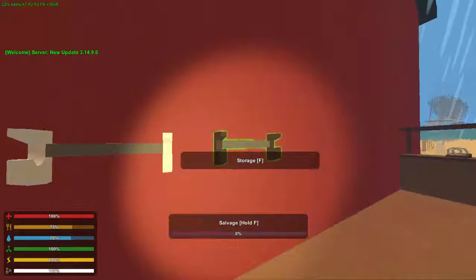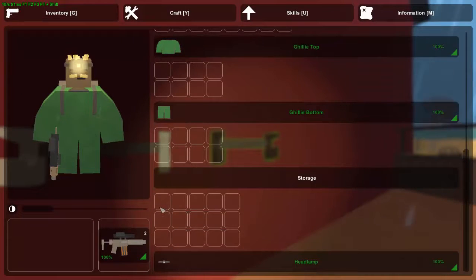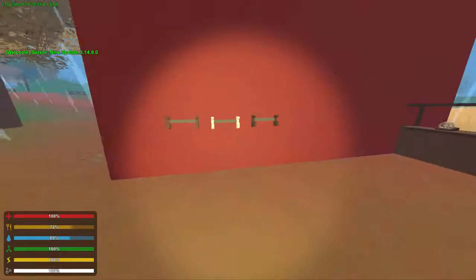Same thing with the gun racks — it'll probably only show the first item. Like if you've got a pistol over here and a honey badger here, it'll only show the honey badger in that slot. They're just another cool way to show off your items.